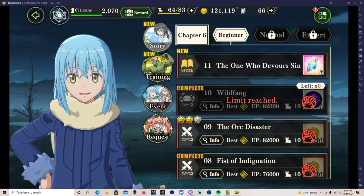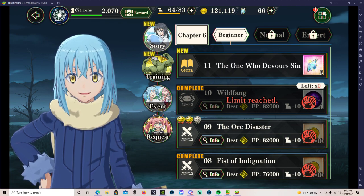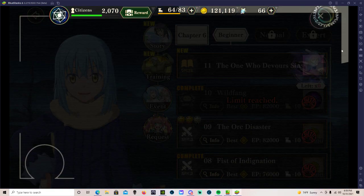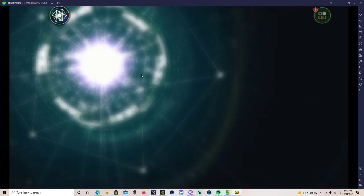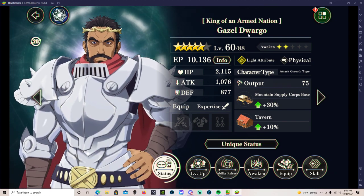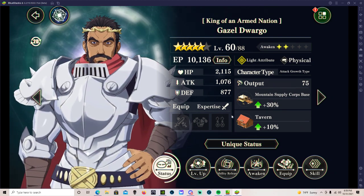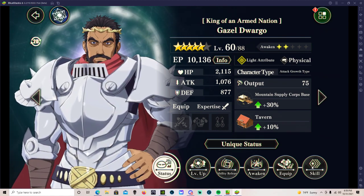Hey everyone, Project Reptile here. I wanted to make this quick little video on how to fix a little issue I've been having for the past two days with Slime Isekai Memories. What would be happening is that whenever I was using a special skill ability, the animation for it would freeze.